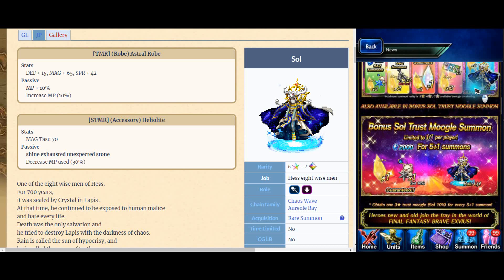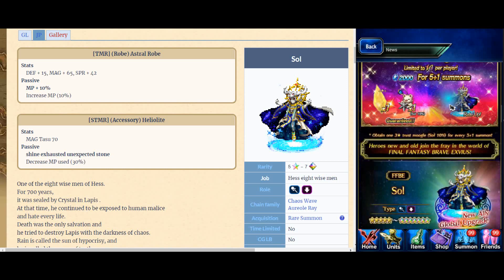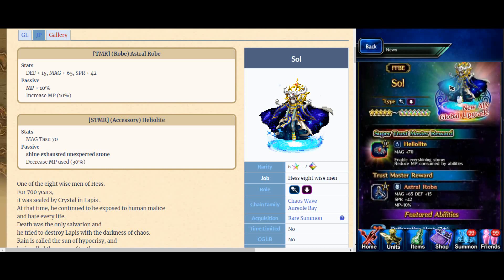It should be 2 soul by now. And this is good news - Bonus Soul Trust Moogle Summon, so basically 20 for 5 plus 1 summon, with rate up as well. Kind of interesting. But I don't see my luck being good anymore - 7% 11 pool, didn't get any rainbow. So 5 plus 1, probably won't get anything. I'm gonna keep it for step up.